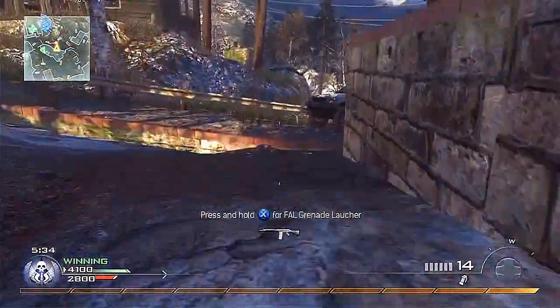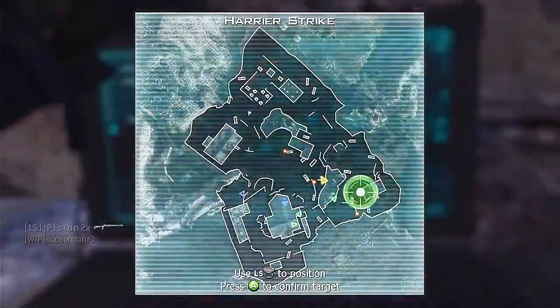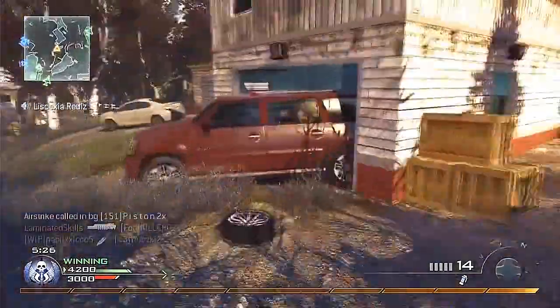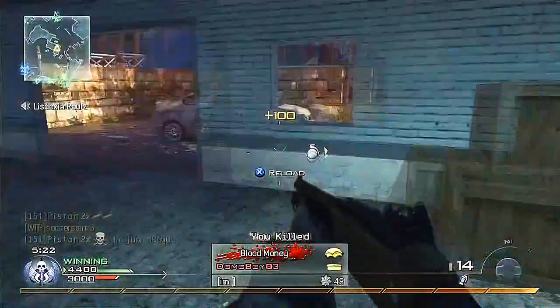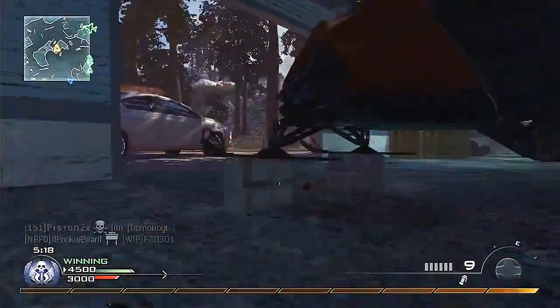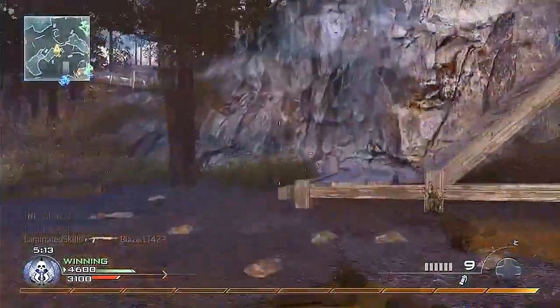Coming in at number 10 is the Modern Warfare 2 map Estate. Estate wasn't really one of my least favorite maps, but it's not a map I liked either. The reason this map is hated so much is because of how unbalanced it was — whatever team controlled the giant estate controlled the game. The map was just a big camp fest most of the time, and the team that spawned at the estate at the beginning automatically had the upper hand.